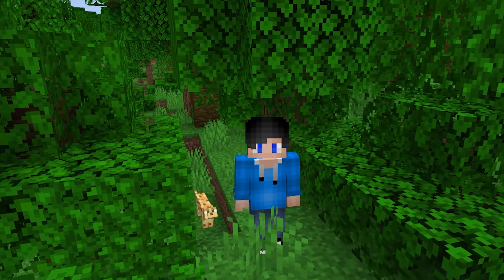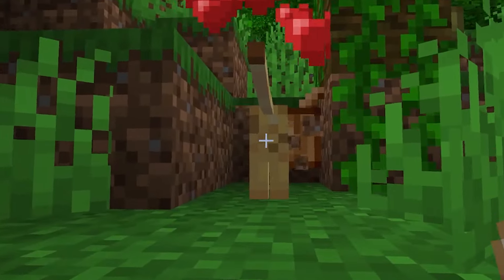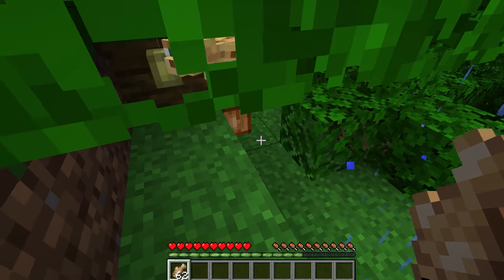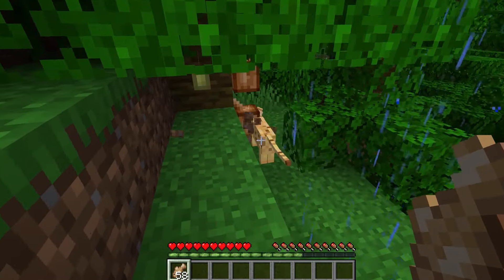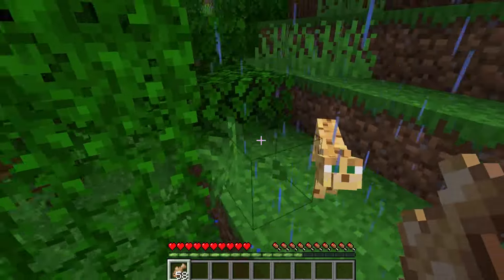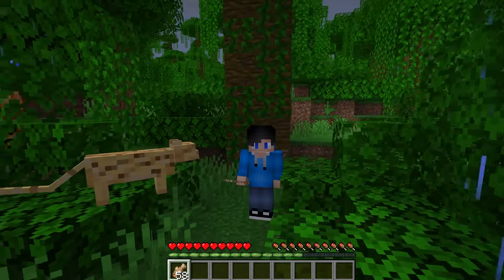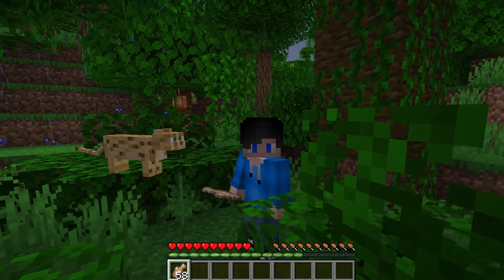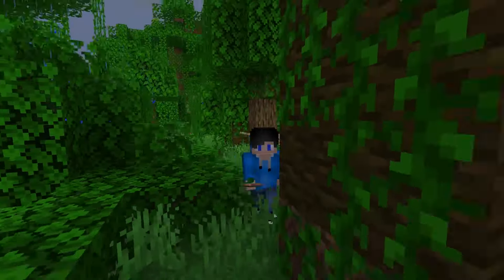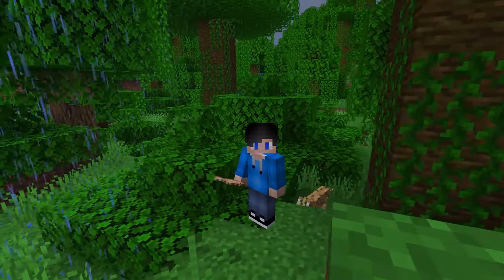Number 4: The Ocelot. You can find these in the jungle biome — it's like a cat but a little bit more aggressive; I'd say it's a wild cat. To tame these you need to sneak up on them and feed them a fish. It sounds easy but it's not — I spent ages chasing one around to feed it a fish. It's one of those pets that's not quite loyal. It will follow you if you have a fish in your hand, otherwise it will run away. They're a very unique creature — not exactly loyal, but a fantastic wild cat you can have in your garden.